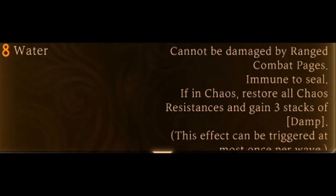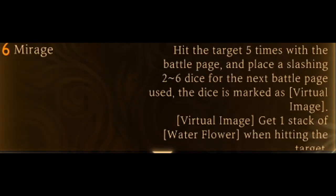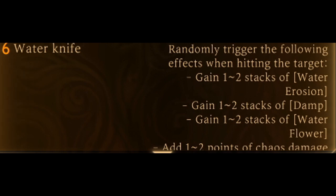Water: cannot be damaged by ranged combat pages, immune to seal. If in Chaos, restore all Chaos Resistance and gain 3 stacks of Damp. This effect can be triggered at most once per wave. Mirage: hit the target 5 times with the battle page and place a slashing 2 to 6 dice for the next battle page used. The dice is marked as Virtual Image. Virtual Image: gain 1 stack of Water Flower when hitting the target. Water Knife: randomly trigger the following effects — gain 1 to 2 stacks of erosion, 1 to 2 stacks of Damp, 1 to 2 stacks of Water Flower, add 1 to 2 points of Chaos Damage.